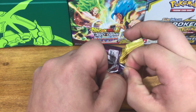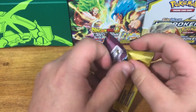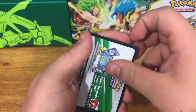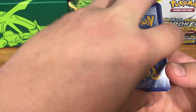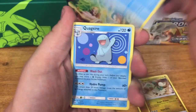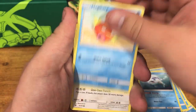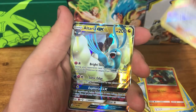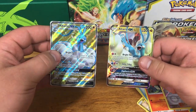I want this last pack to be a nice one. Fighting Energy, Drampa, Lapras, Quagsire, Phione, Wishiwashi, Magikarp, Kangaskhan, Litten. Reverse Holo Xerneas. And an Altaria GX. So we pulled a Full Art and an Altaria GX — that's awesome. These packs have been incredible, guys.